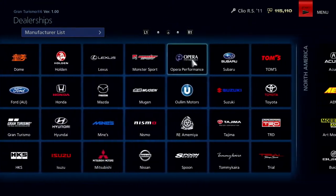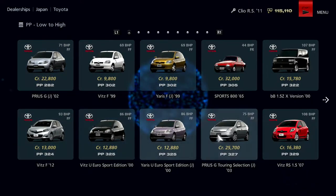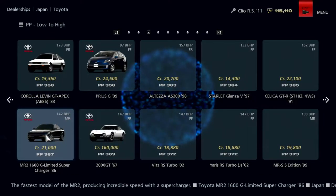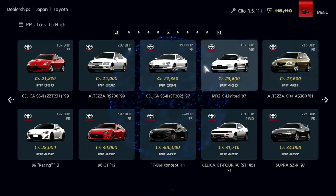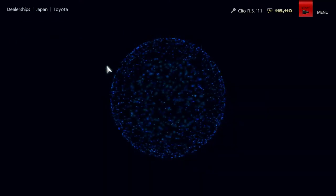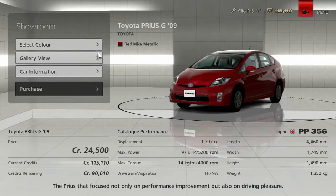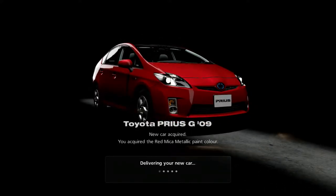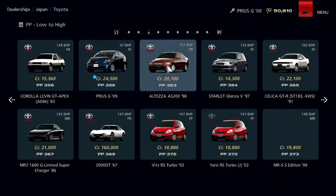Dealerships - where is Toyota? It's over here. I'm not buying that Prius. Which one's the good Prius? Prius G09 - that might be it. Let's buy that. We'll go for red mica metallic. We've got ourselves a Toyota Prius. That is a disgusting car, that is horrible. I want to use it once and I'm never going to use it again after that.